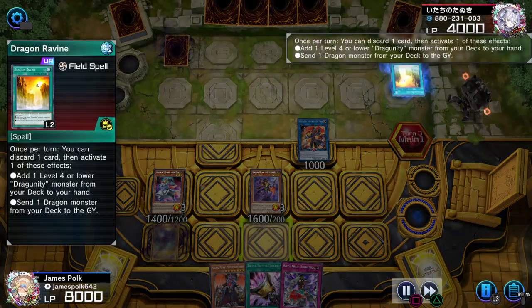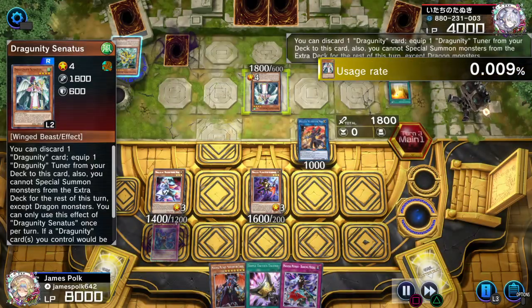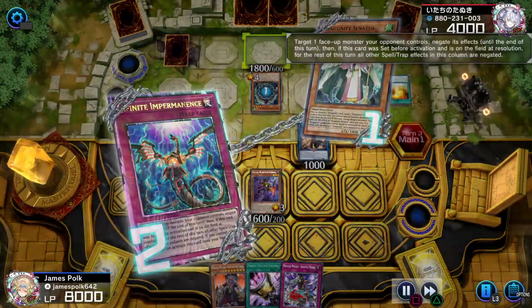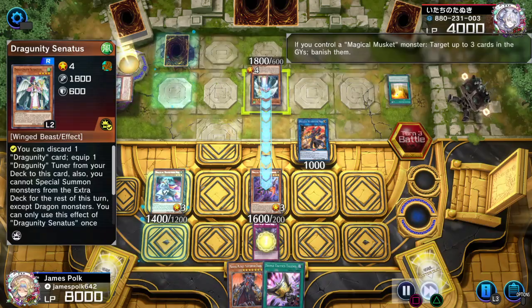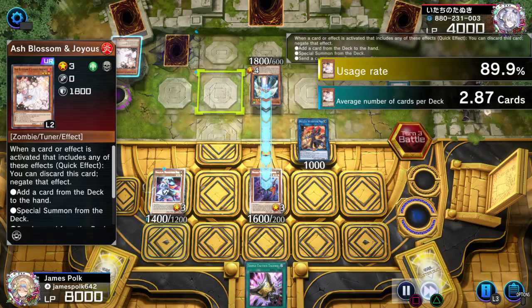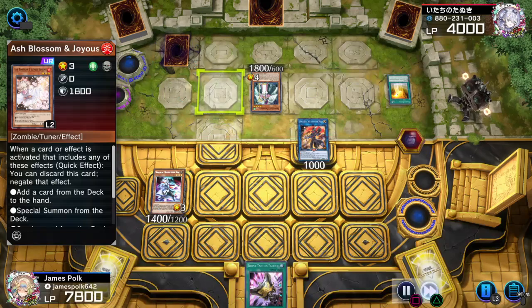Ravine, so more Jaguinity action. Discarding Cards of Consonance, getting Senatus. Senatus discard Mistletane, and Imperm on Senatus. Senatus over Billy the Kid, Dancing Needle, Billy the Kid discard Samuel. There's the Ash — I take the two, and pass.